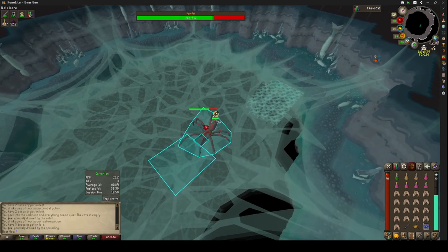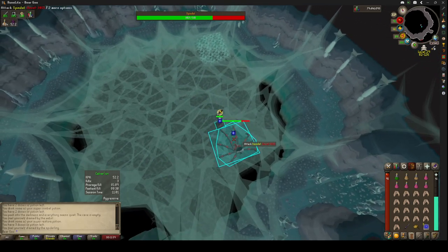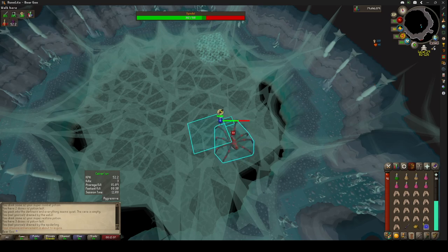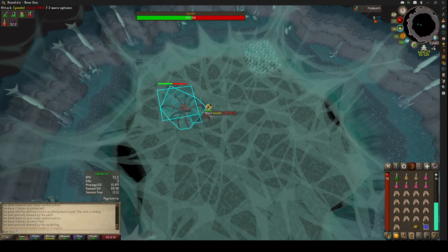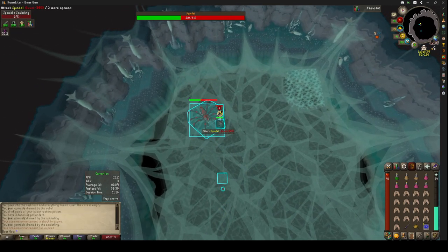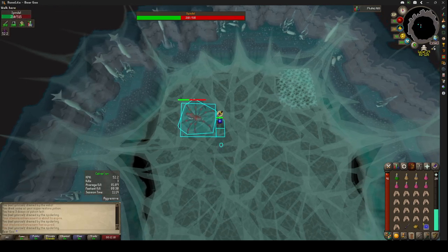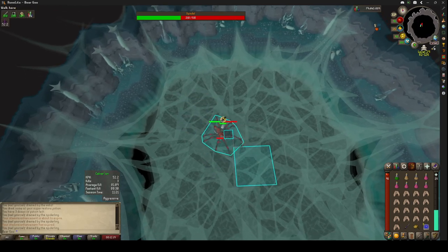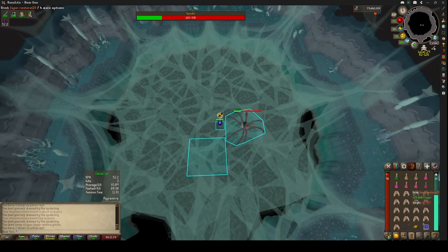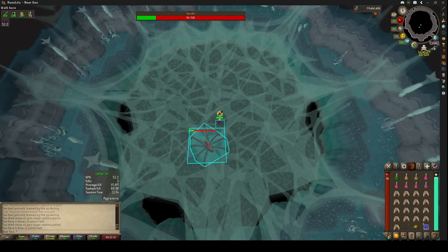Every couple of movements after the fight starts, she'll launch a web. You can see it right there — just run past her, click on her, and you'll follow her. She moves a lot, so you run a lot; that's why you want the run energy. By staying in these corners, the web will land in the corner and won't be an issue. Wait for the spiraling to get closer, run over her and attack. If you melee her when you're right next to Spindle, she'll never use her ranged or magic attack, and Protect from Prayer will keep you safe.